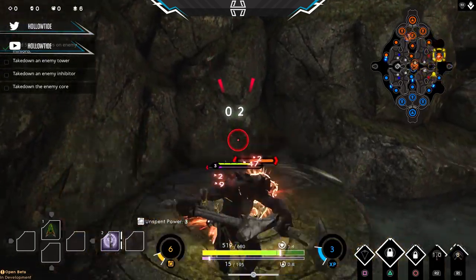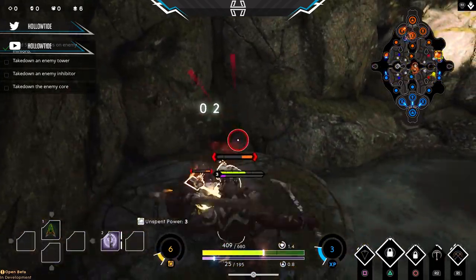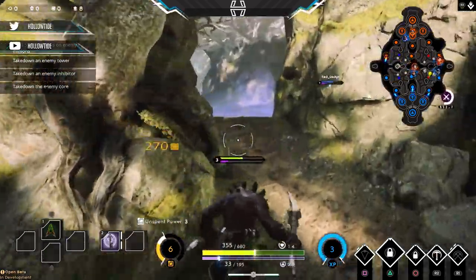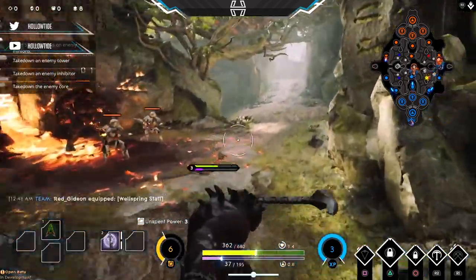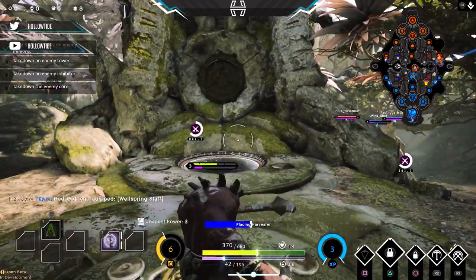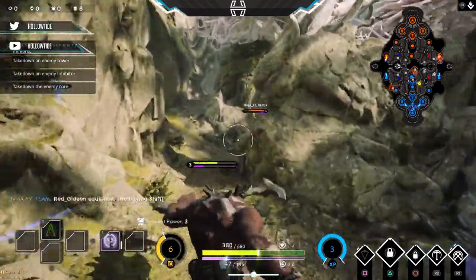Finally you come down to this white camp and you start knocking them up. As you can see, we are right at three minutes when we take this camp out, so you can go ahead up to the red harvester and plant that for your team — they will be super happy, because harvesters are extremely important and more people should do this.